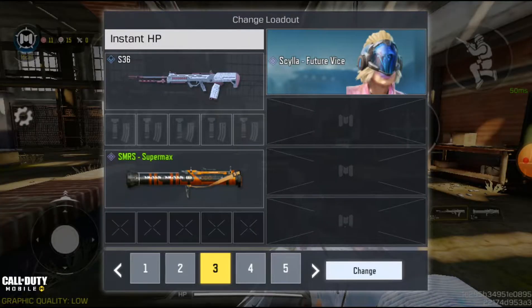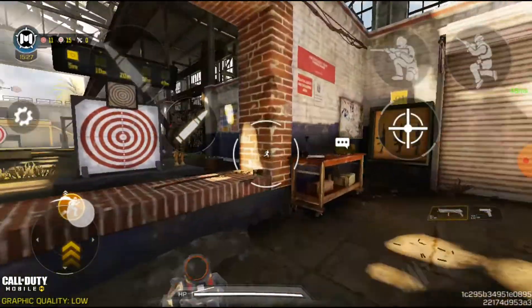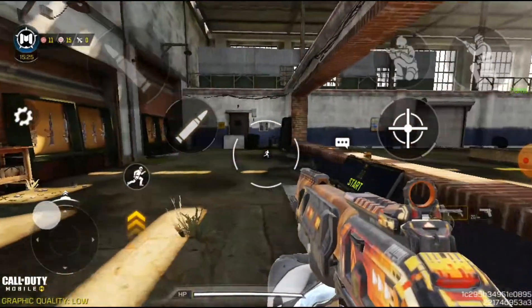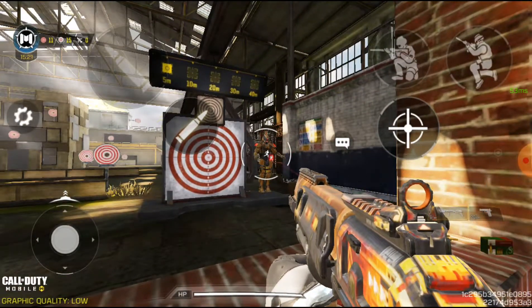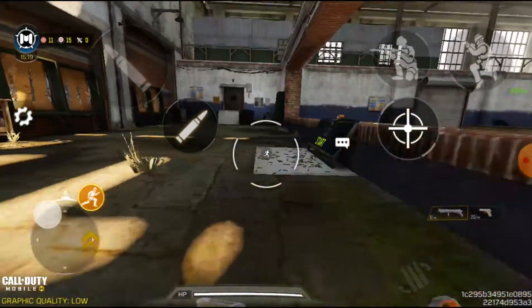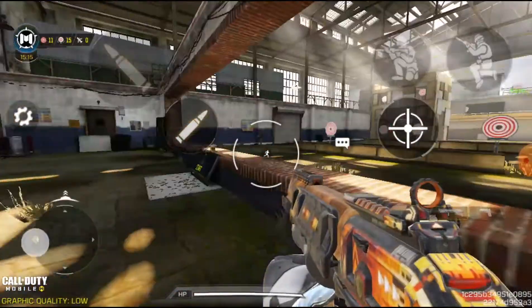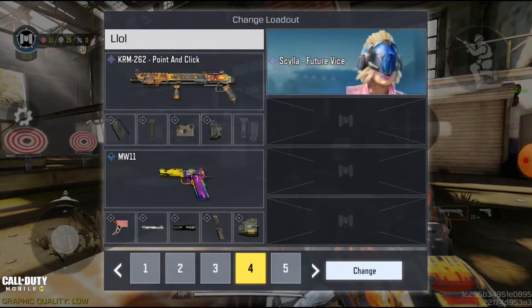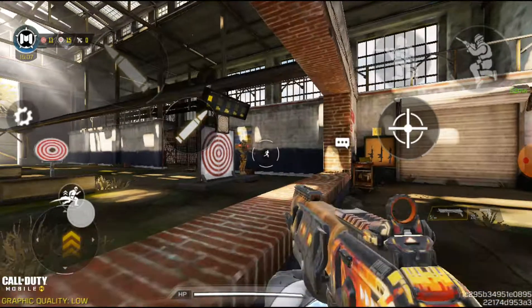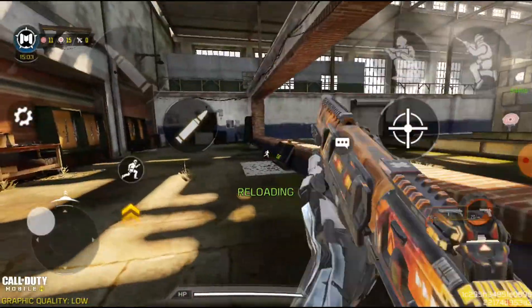Let's move on to the next weapon. The KRM Point and Click, which has no stock attachment and a Merc grip. I don't know what else was in it — laser, no stock. It doesn't have any ammunition upgrade. Here's the reload animation.